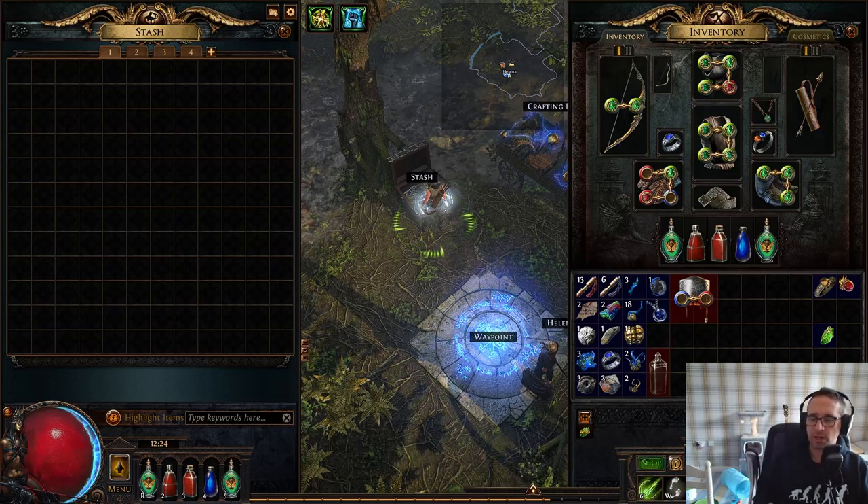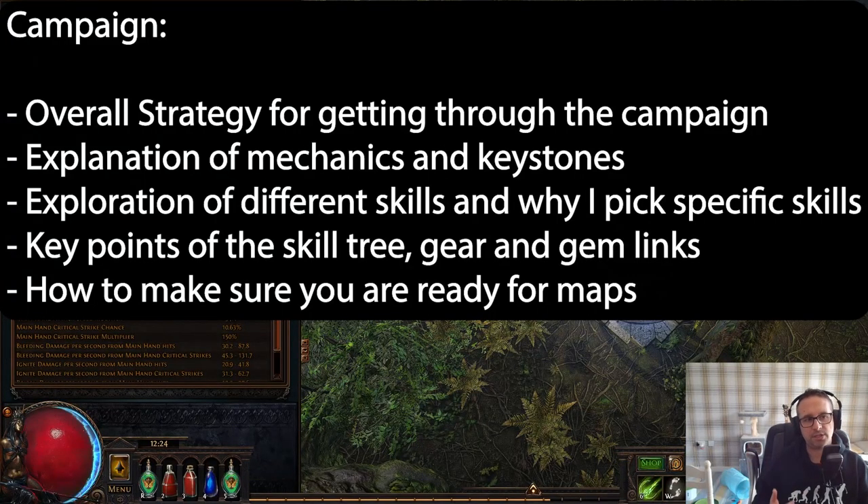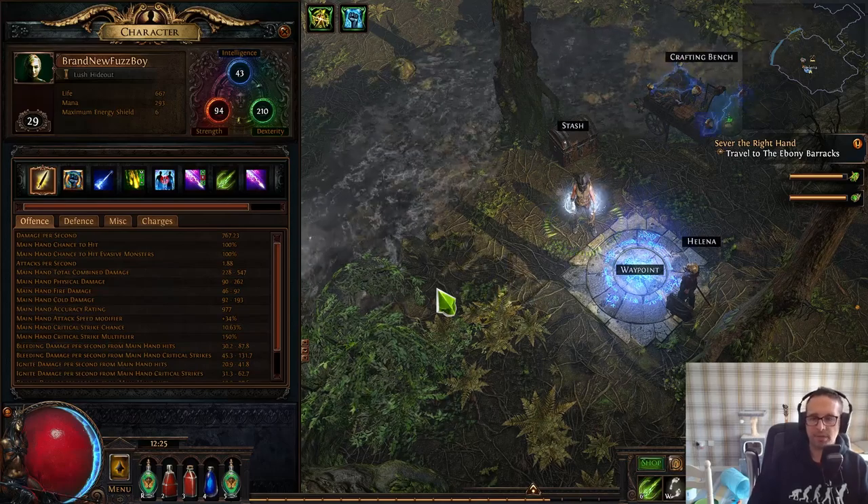The first installment covers the campaign up to maps and includes my overall strategy for getting through the campaign at a decent pace, an explanation of mechanics and keystones, all the different bow skills and why I pick specific ones, key leveling points where you may need to respec, what gear to aim for, what gem links to look for and alternative links if perfect colors don't drop, and finally how to make sure you're ready for maps with a smooth transition.